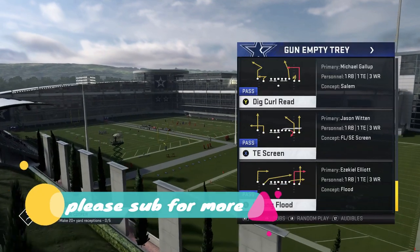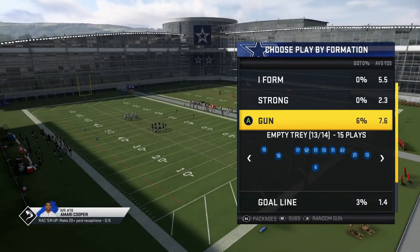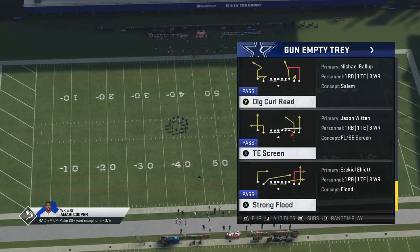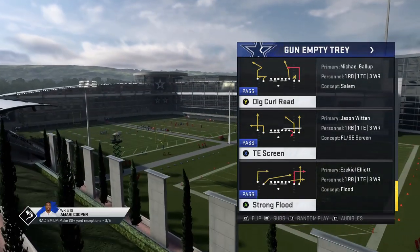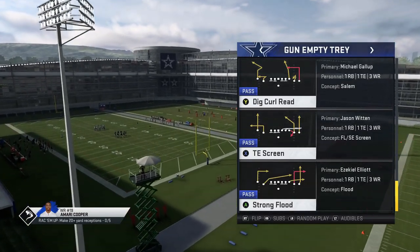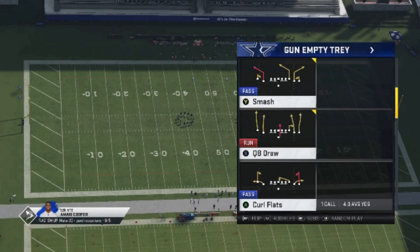Welcome back YouTubers and Madden fans. This is Madden Money Shot. Got a new play for you today — this is a play I found for somebody on my Patreon who signed up and asked for a custom scheme. I found one play in particular which I actually have in the Saints playbook that I kind of overlooked — a play I used to use a lot. It used to be really overpowered around Madden 15, but for whatever reason I really stopped using it. But it's always been sitting in the Saints playbook, and now that I had an opportunity to lab this formation, I found it can really be overpowered once again with just a few minor adjustments.